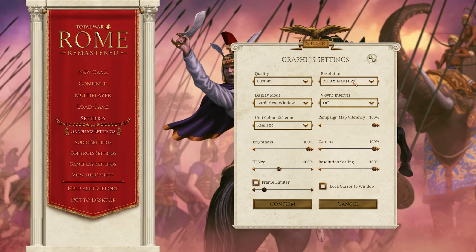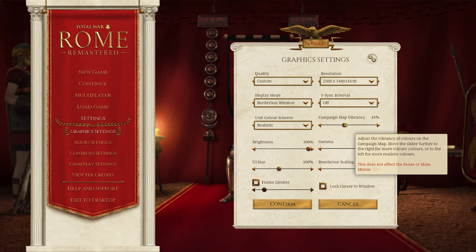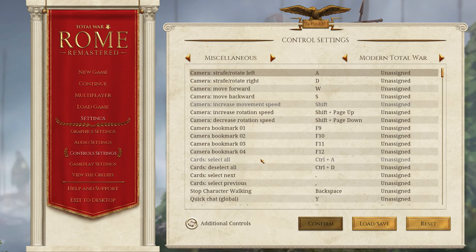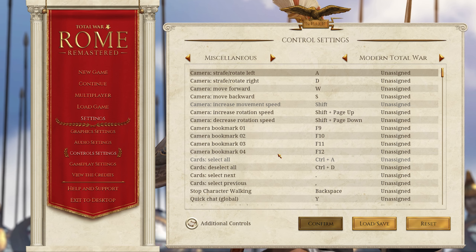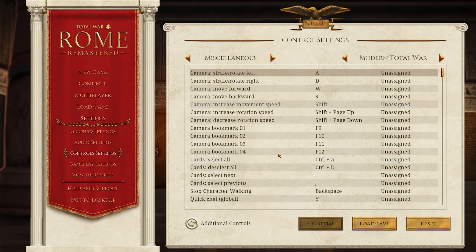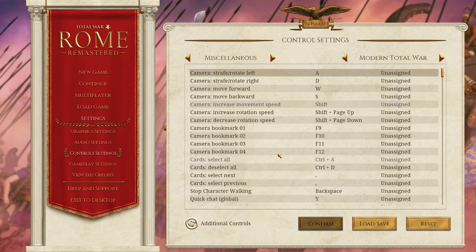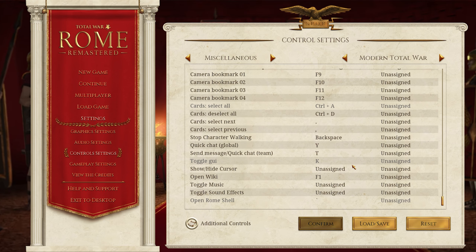We've got all of our settings here. Map vibrancy — we're going to turn that back down to 40. I didn't hit confirm, so we're going to hit confirm and that should be good. Audio settings — we don't need to worry about those. For control settings, reminding you that this is the remastered version we are working with. Your camera controls and movement will be on the new system of the newer Total Wars: WASD, control-click, all that kind of deal.